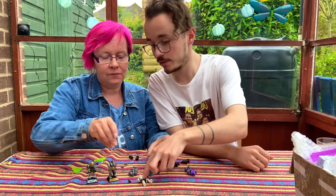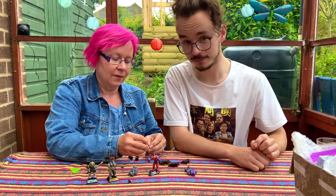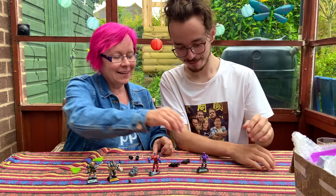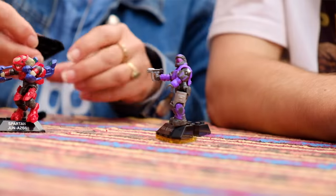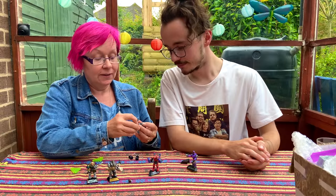This one is dual wielding - so he needs two guns. This one is also dual wielding, so he'll have those two because they match. The Atriox is the gray guy - we'll give him this one, it's like a bomb launcher, it's a hammer.